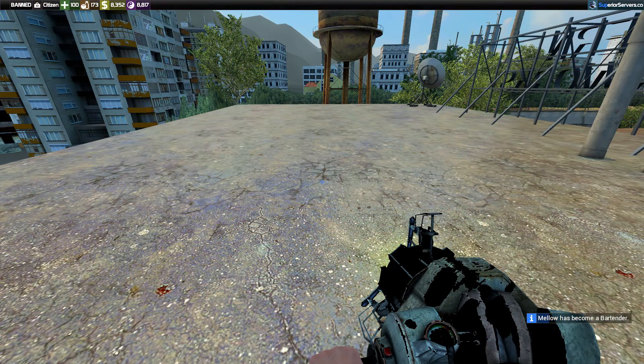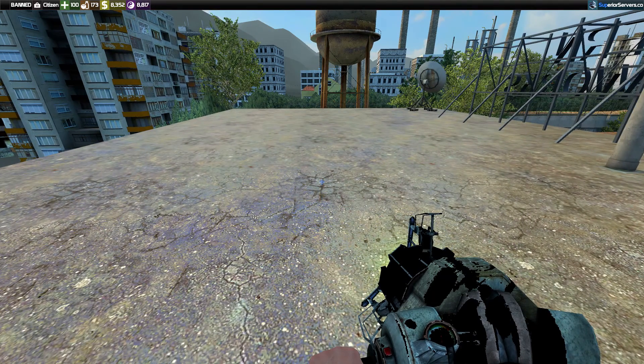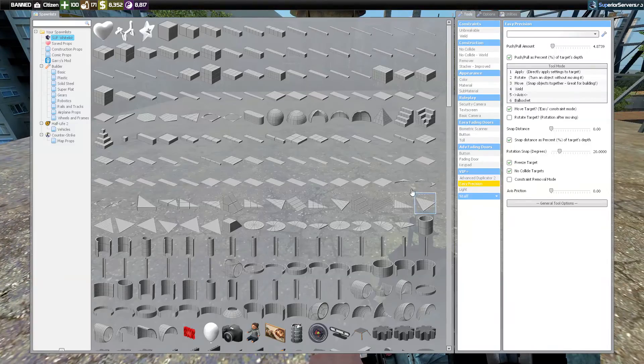Today we're doing a quick video on how to make spinning or rotating props. It's pretty easy, you just need to know how to build. You also need to be VIP on the server to access the easy precision tool. We are only going to be using the axis setting — we won't be covering weld or ball socket. Make sure axis is set and your menu looks exactly like mine.